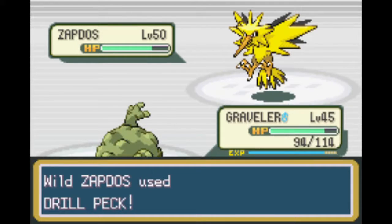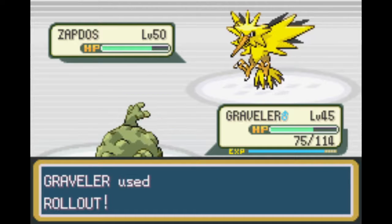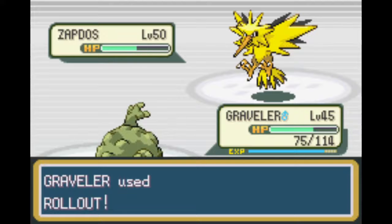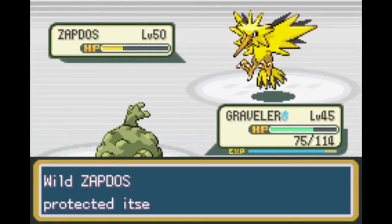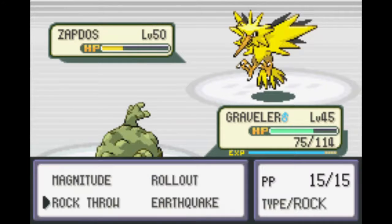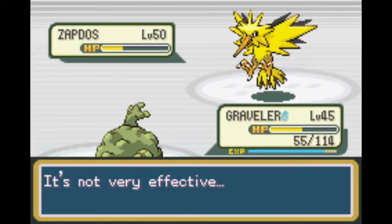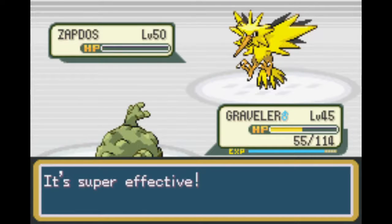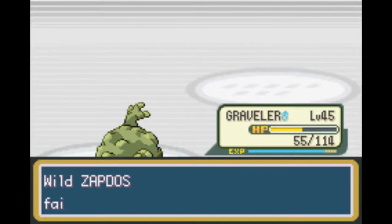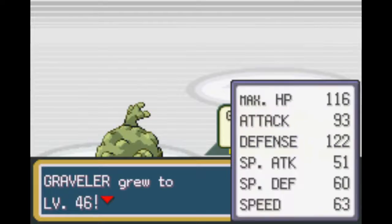What next? Drill Peck. Alright, so far so good. One more should do it. I could always do a Rock Throw. Zapdos gains level 46 - double nice! And Zapdos is dead.